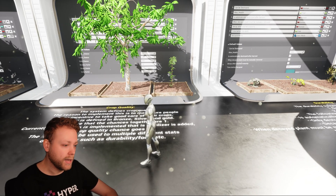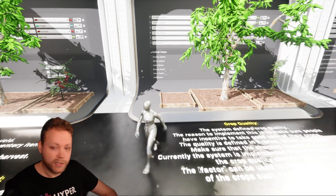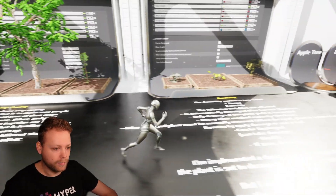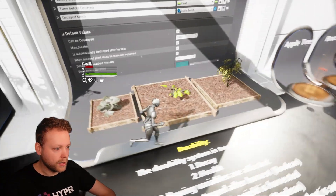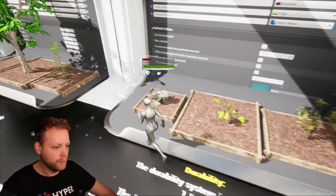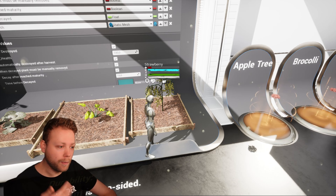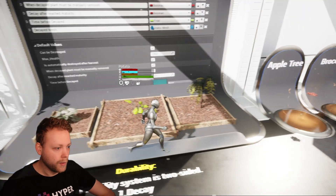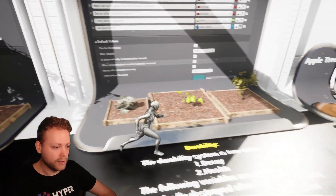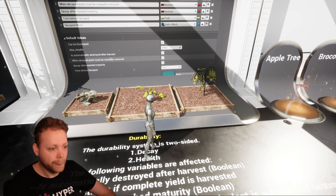Based on how much fertilizer and what type of fertilizer you have used, the crop quality adapts. For durability, here we have three decayed items. Besides decaying, the plant also has a health variable — you can see that the health variable differs across these plants. That's more for if you want to apply damage to them, for instance with a sword or whatever you choose.